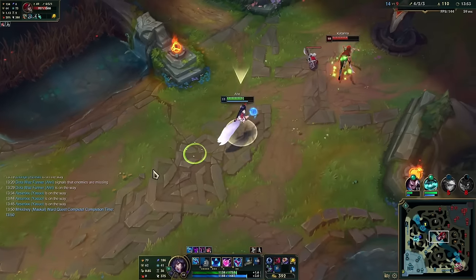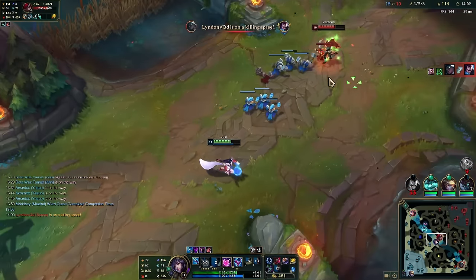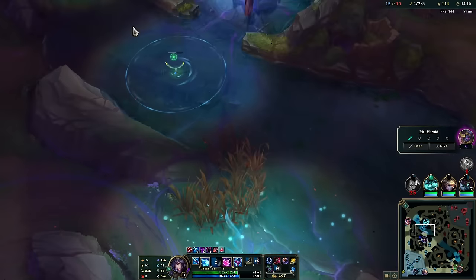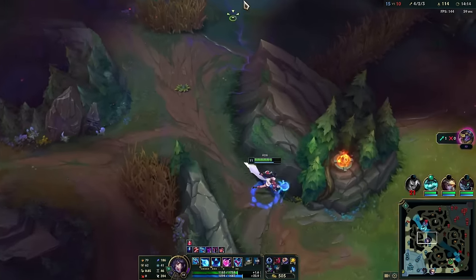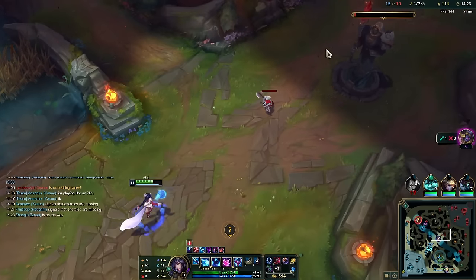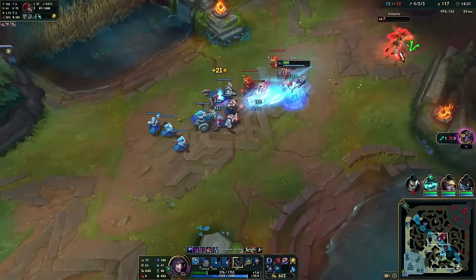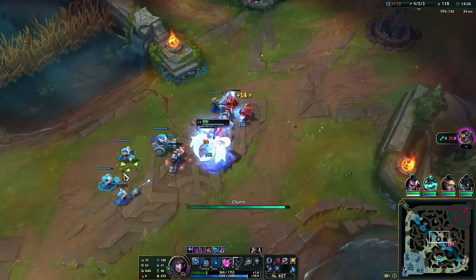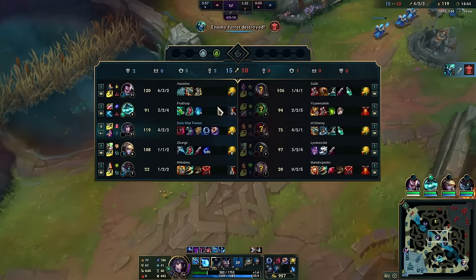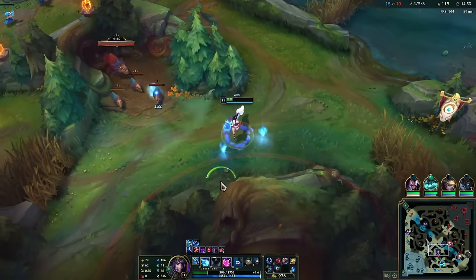She just has a bit of gold off our team but we're still in the lead. If we take red buff that would be huge. Red buff on Ahri is amazing — the same reason you get attack speed runes and Lich Bane is that you weave a lot of auto attacks. We don't have TP up just yet, so we'll hang out looking for a plant. We don't know where Katarina is, but we have ult and flash.